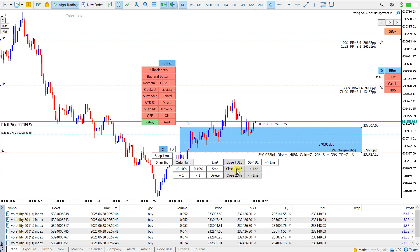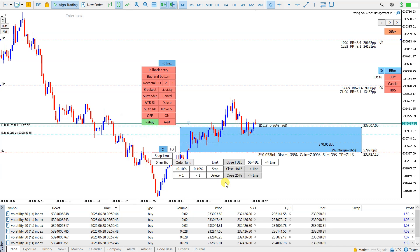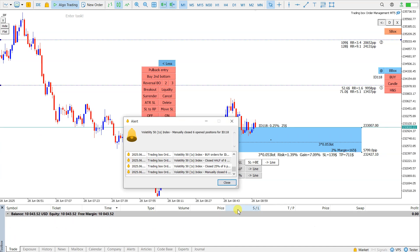Or sometimes I will close half of positions or 25%. I can do it right now — pay attention to the volume here when I click close half. All the positions are reduced by half. If I go to close 25%, then 25% of these six positions are closed. And if I go to close full, then all positions are cleared.